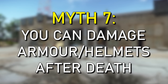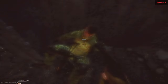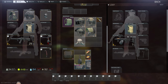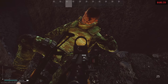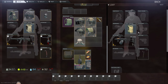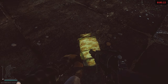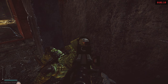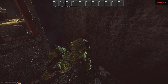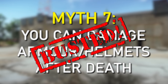Myth 7: can you damage armor or helmets after death? In other words, if the armor is on the ground or on a body, is it possible to do damage to it? The armor here is at 42.2 durability, and after firing at it a few times with the PM, it's completely untouched. We also switched weapons and tested the same thing — untouched. We tested this with visors and helmets on the ground and on the body, and though it looks like it's interacting, the durability was unchanged. This myth is busted: it is not possible to damage armor after death or on the ground.